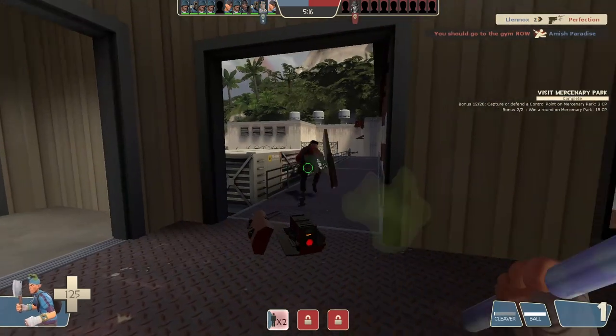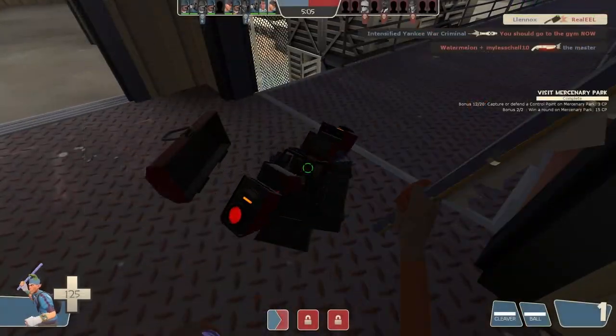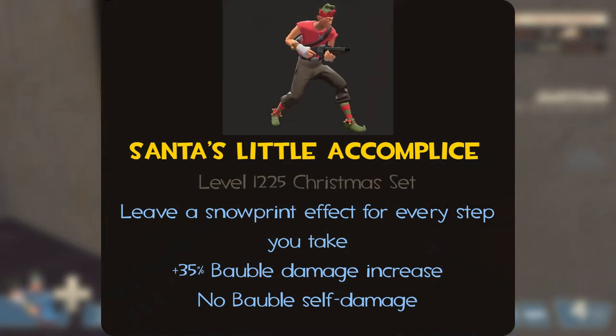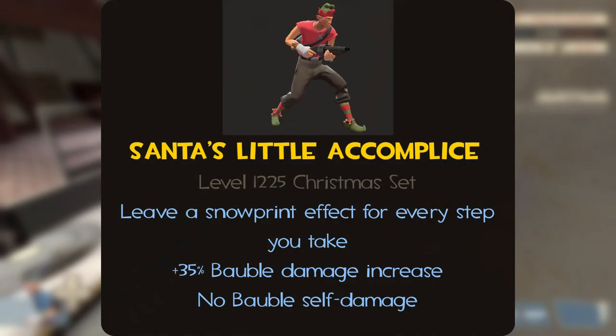First, for the Scout we have Santa's Little Accomplice, which was released as a part of the Australian Christmas update in 2011. This set is comprised of the Rap Assassin, Big Elfin Deal, and Booty Time. For this cosmetic set, I would add that you leave a Snowprint effect for every step you take, a 35% bobble damage increase, and you take no self damage from the bobble.